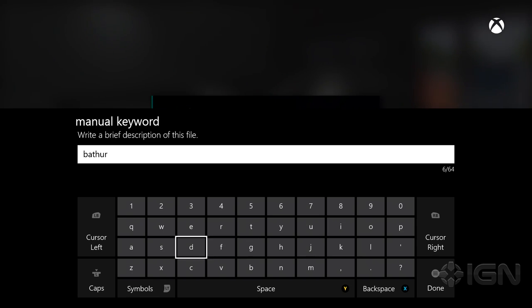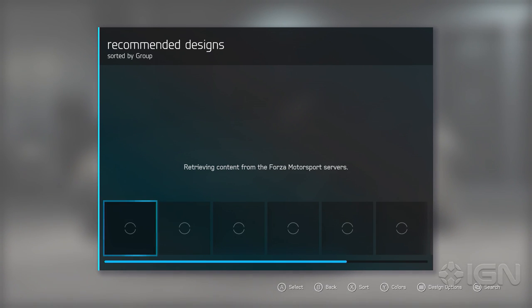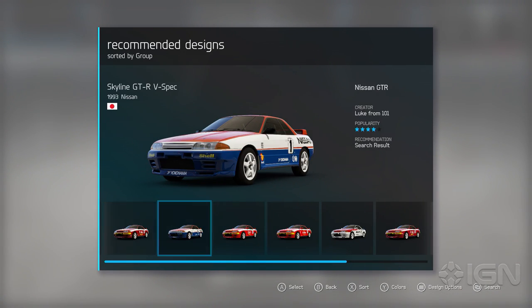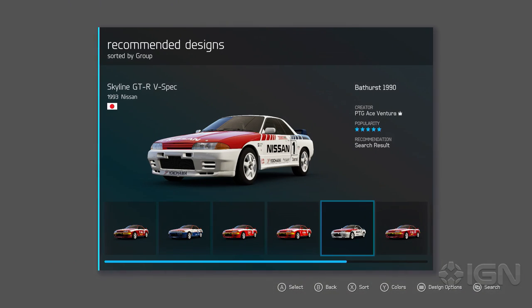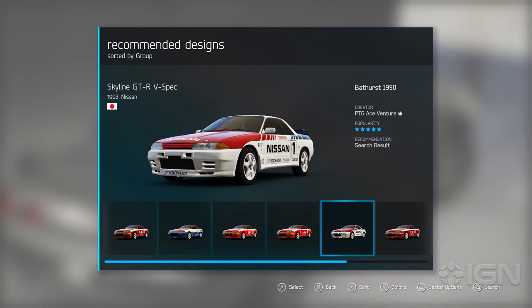If we type in a keyword like 'Bathurst,' I'm banking on this working because I trust the Forza community. Specifically the Forza community — if I type in 'rocky'... wrong car, Cam. So we do that, we see what happens. It takes a little while to load — it took a little while in Forza 5 as well. What about Microsoft's cloud computing? And here we go — these are classic liveries you can apply to your car. It's a real-world thing, and it doesn't require any work from the developers, doesn't require any licensing — it just requires some passion.